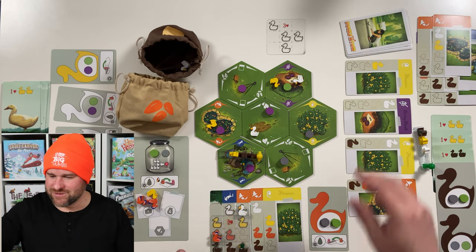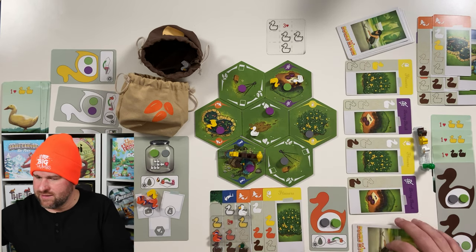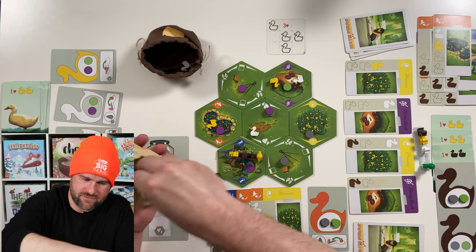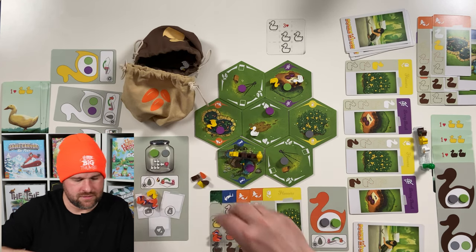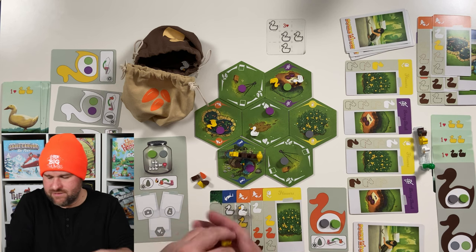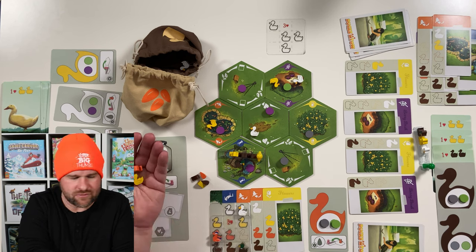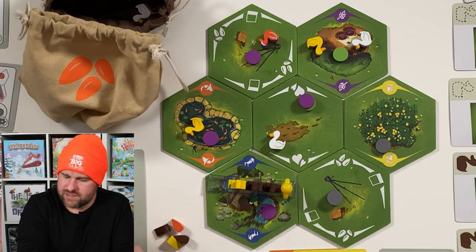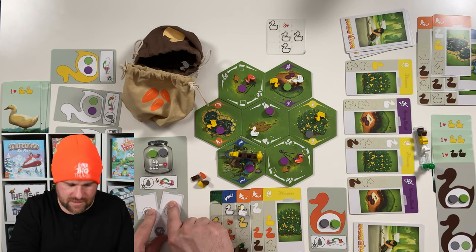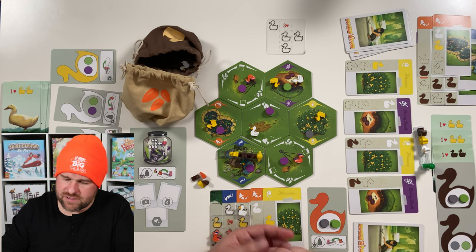End of our eighth turn: we draw a new Koi pond card, then get some seeds — we have none left, so let's draw four. Then disbursement — oh, I haven't used the action card yet! We'll do that as part of our last turn just to show how it works. One dot goes there, one dot there, one dot there. Let's take this gray bug — that finishes our bug jar, which immediately turns over. We disperse those bugs out, going to the bottom of the stacks.